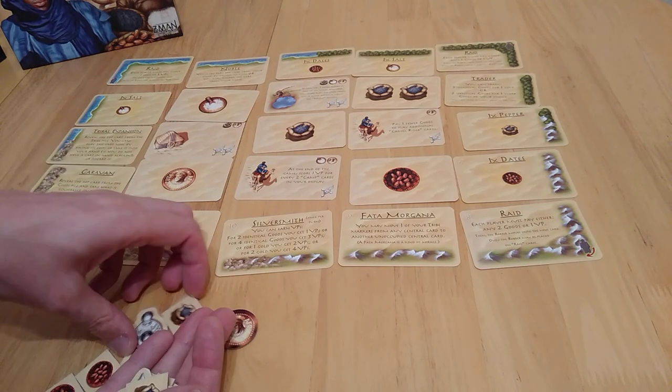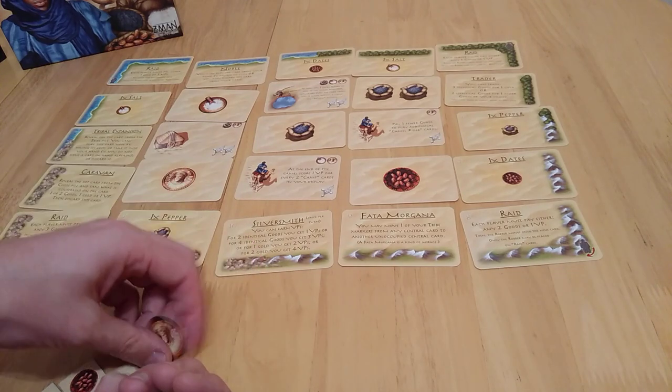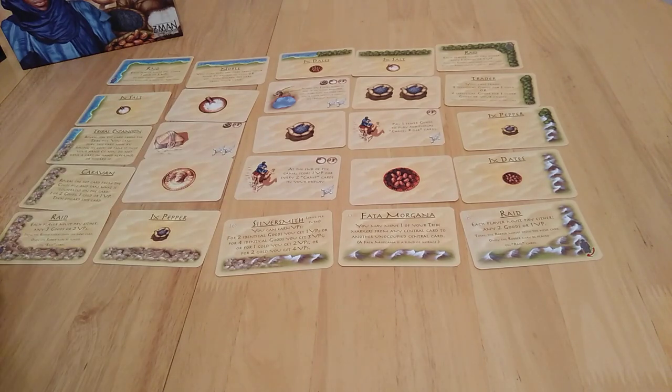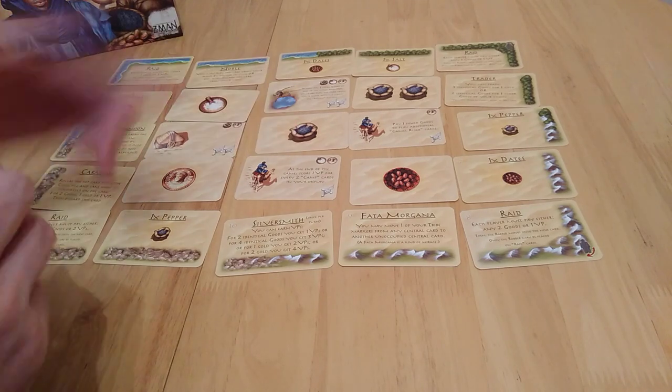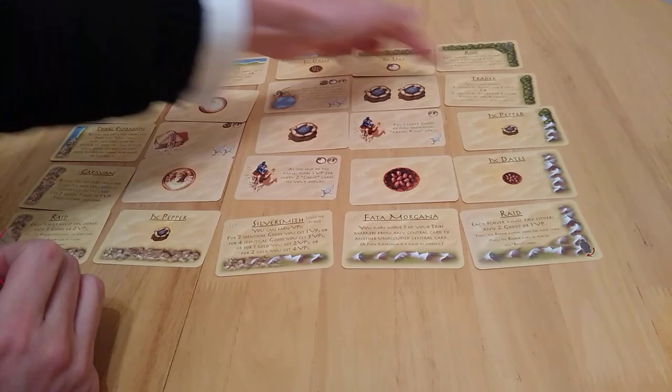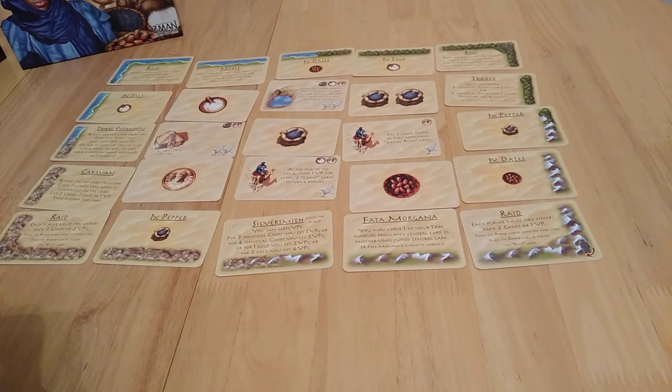How the robber works means if you suddenly really want the Fata Morgana or the silversmith but it's been blocked, you need to change strategy. You might go for tribal expansion but see your opponent grab it. Then a single good isn't enough, so you try to get a double instead — using the equivalent edge spaces. The risk is you might not get exactly what you need, but it's not difficult to consider. It's just about stockpiling resources to get cards, get stuff, and gain more actions.